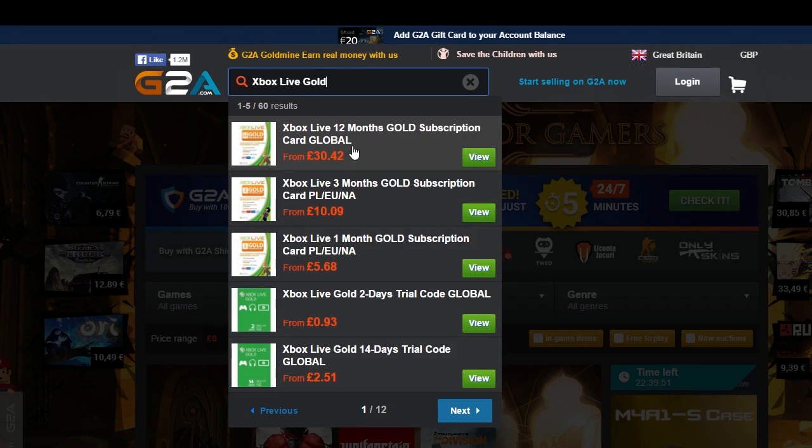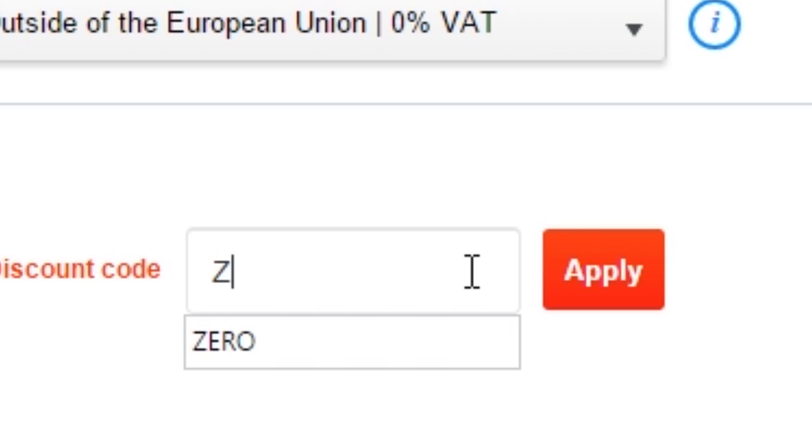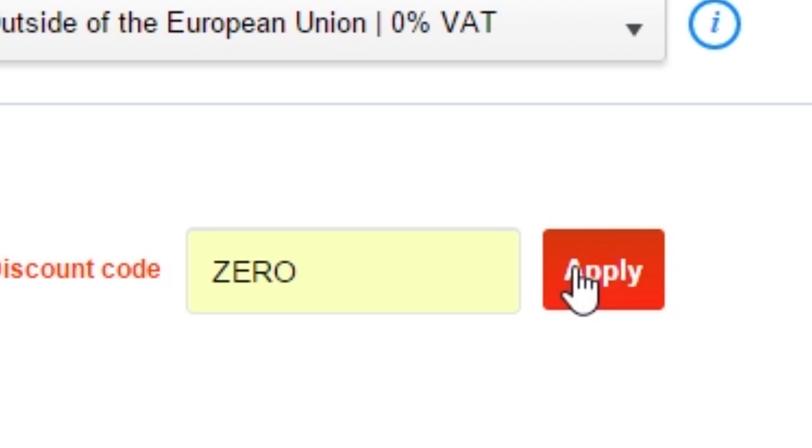If you want cheap games, Xbox Live, and PSN codes, check out G2A in the description down below. Use code ZERO at checkout for a discount.